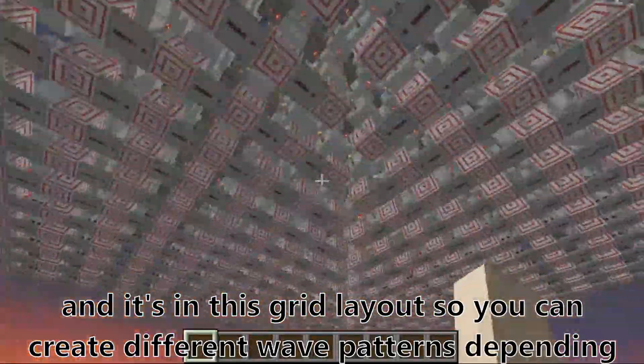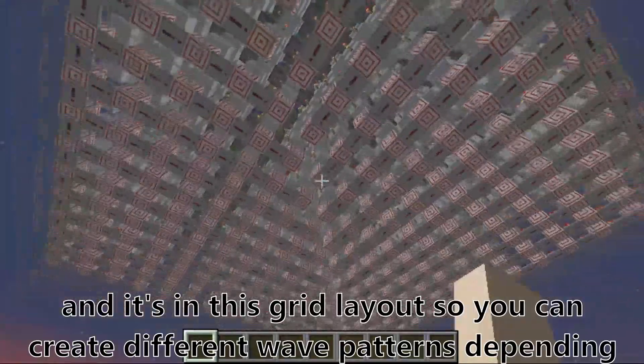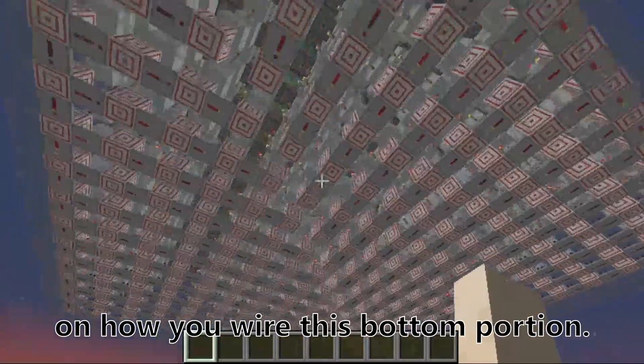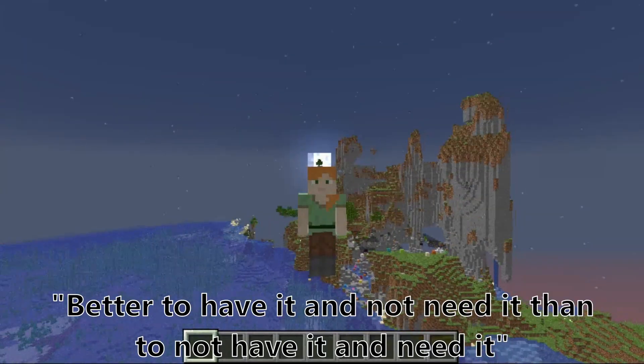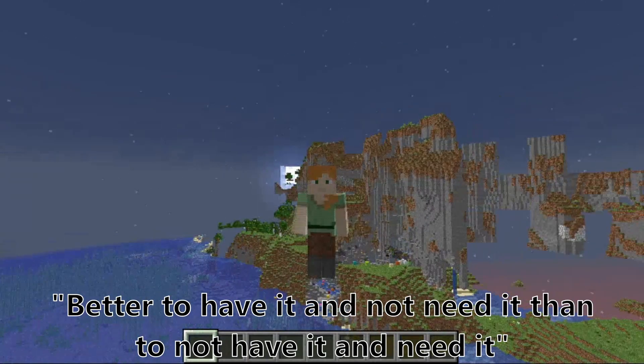And it's in a grid layout, so you can create different wave patterns depending on how you wire the bottom portion. Which is why I have the target blocks there in case someone wants to use dust — better to have it and not need it than to not have it and need it.